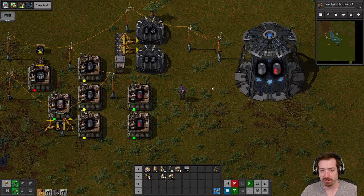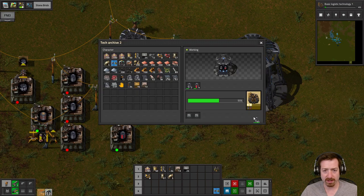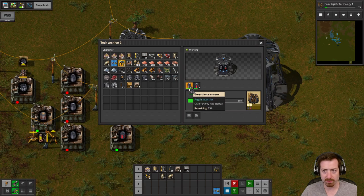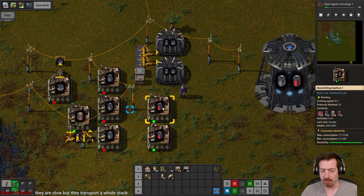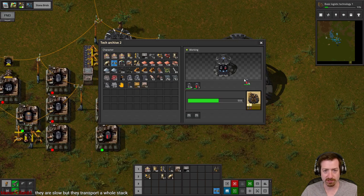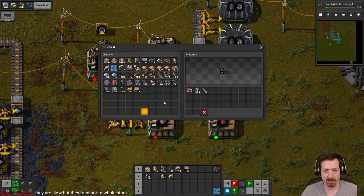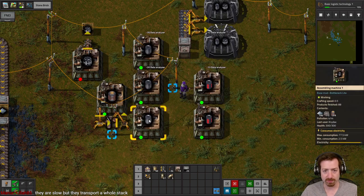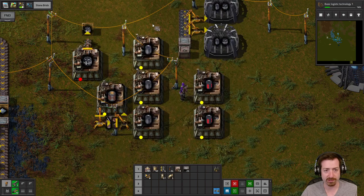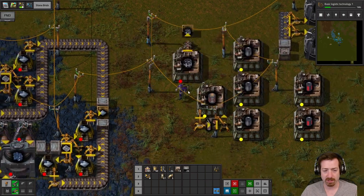What's the difference between mini loaders and compact loaders? I do know that mini loaders are very UPS efficient because they actually represent inserters rather than loaders. I think compact loaders are using the vanilla loader functionality, which makes them different in some form or fashion. But I'm pretty sure the consensus is that mini loaders are more UPS efficient — but I could be off on that.